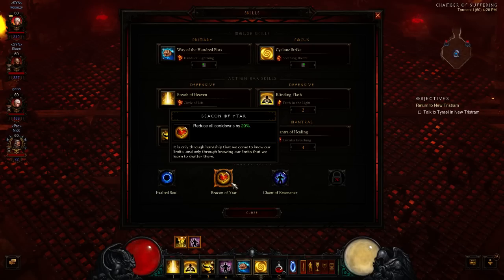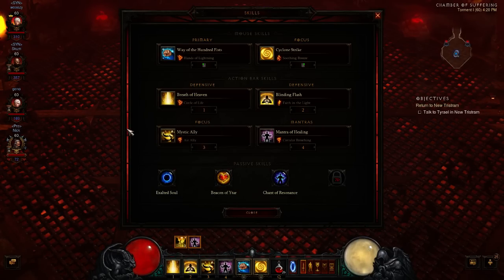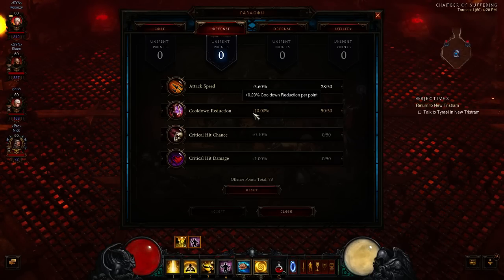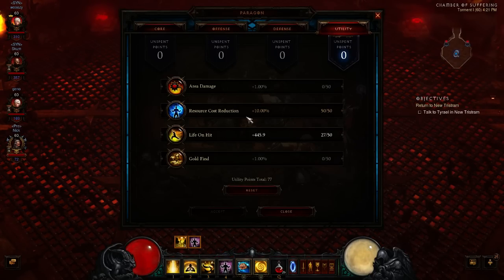On that note, you want to use Beacon of Yitar to reduce the cooldown of your Mystic Ally and your Breath of Heaven. Additionally, you want to use your Paragon Points on cooldown reduction and resource cost reduction.